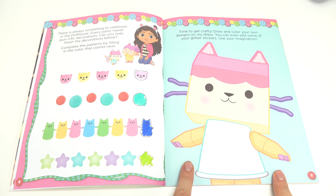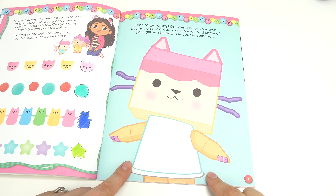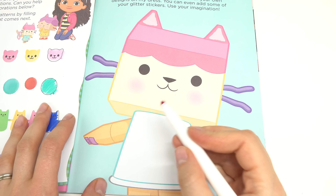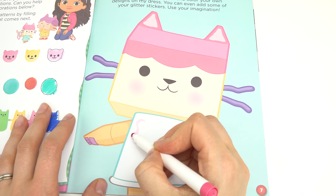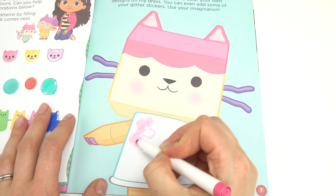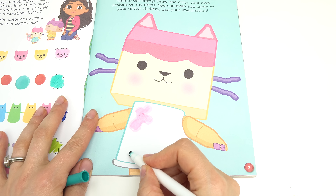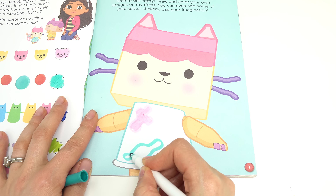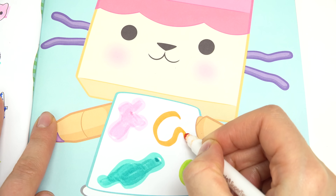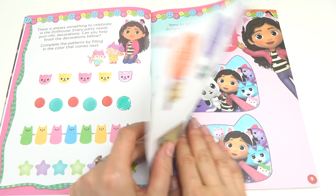Look at this image of Big Baby Cat. It's time to get crafty. We're going to draw our own design on Baby Cat's shirt. Since Baby Cat loves crafting and painting, I'm going to do a bunch of paint splatters on her shirt. Here is a pink one, a green one down below, a teal one, and an orange at the top. Looks like Baby Cat's been painting.